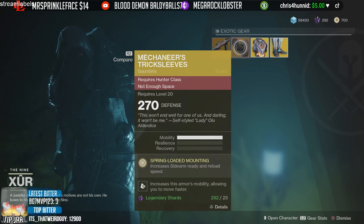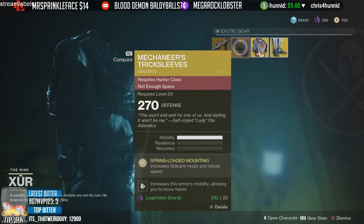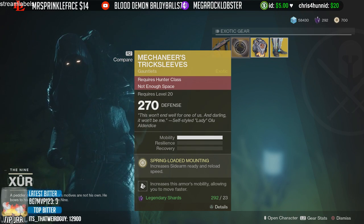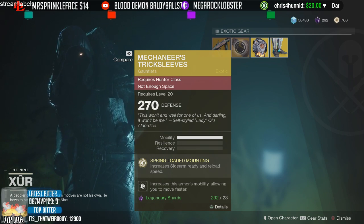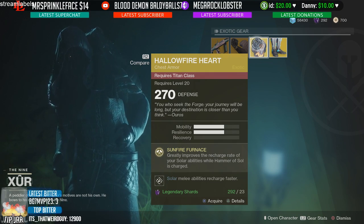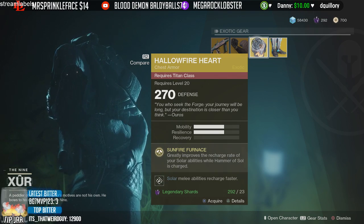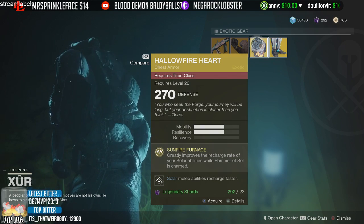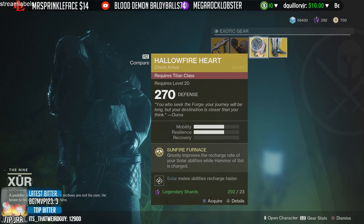Then we have the Trick Sleeves for the Hunter. These increase your sidearm ready and reload speed, so if you're running the Last Hope sidearm, this will really help with that. They also increase your armor mobility so you move faster. For the Titan, we have the Hollow Fire Heart — this improves the recharge rate of your solar abilities while Hammer of Sol is charged, meaning you can spam grenades and your solar melee recharges much quicker.